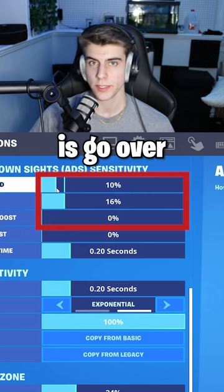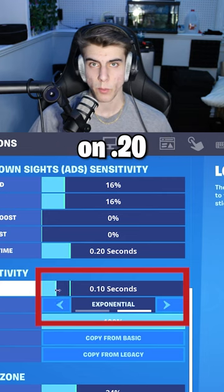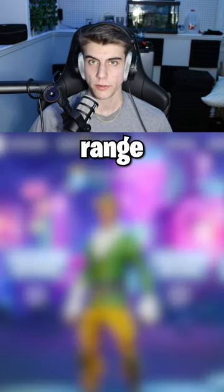Alright, so what you're going to want to do is go over to settings and put your ADS on 10%. Then go over and put your boost ramp time on 0.20. This will make you hit shots from a longer range with better aim assist.